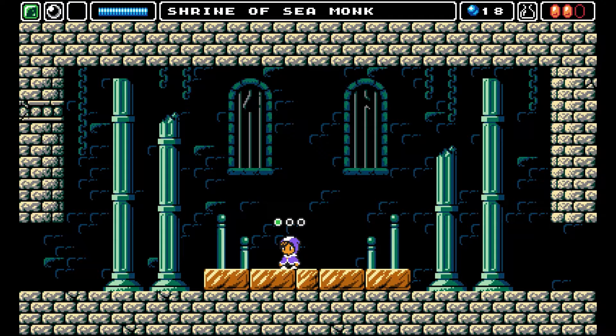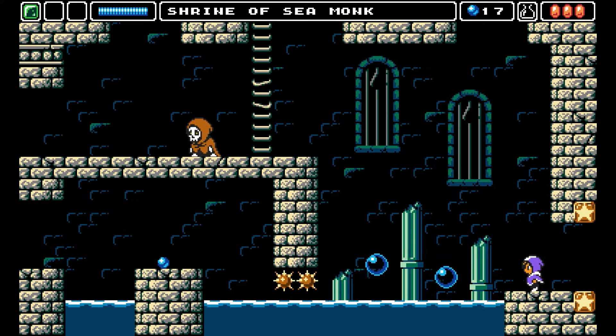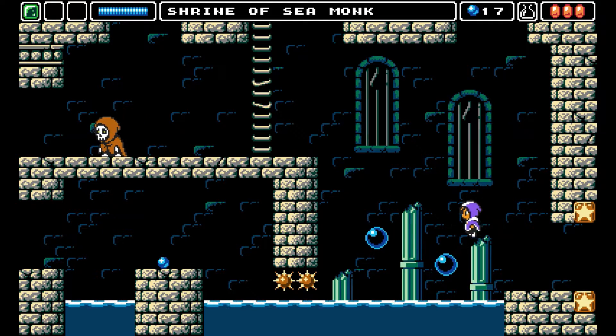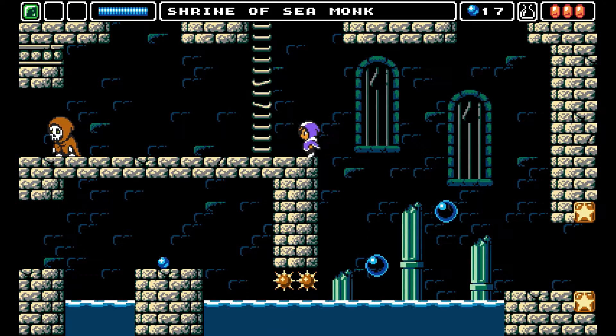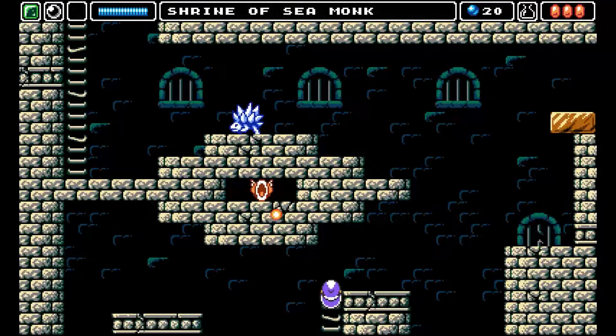What I really like about this progression is that the game first shows you these tools in the environment, such as having stray blocks lying about or bubbles that form over bodies of water, before giving you the ability to conjure up your own. This meant that when you got the ability, you instinctively knew how to use it, and could think of previous locations where this ability would come in handy.